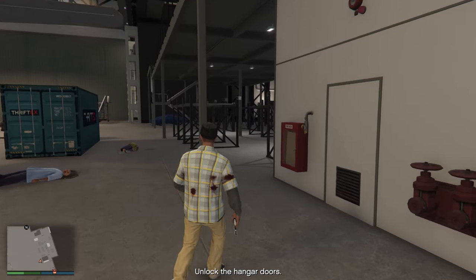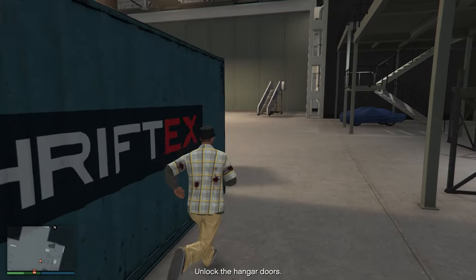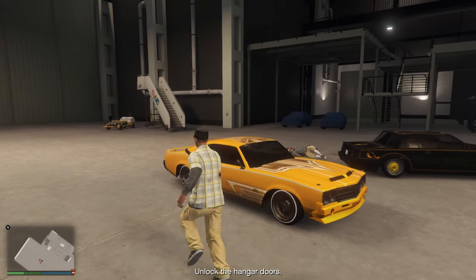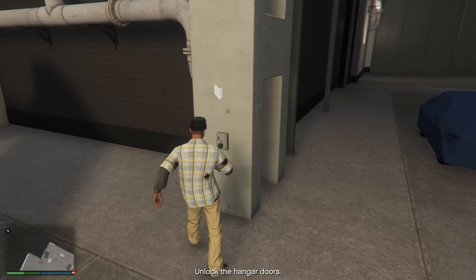To unlock the hangar doors, it can be annoying when you have to find something you don't know how it looks like. Don't worry — just go to the front side of the hangar, basically the front side of the plane, and look for that switch right there. And that's it.